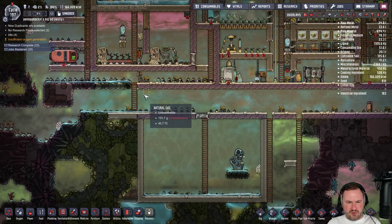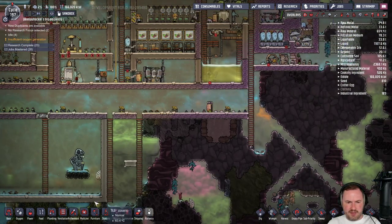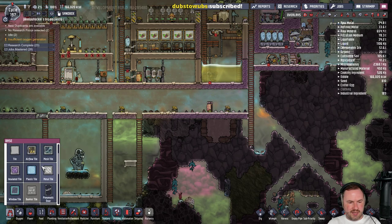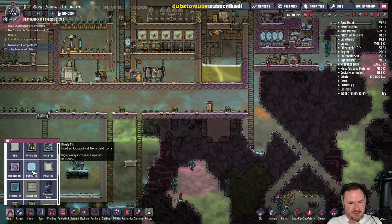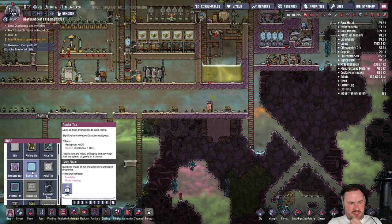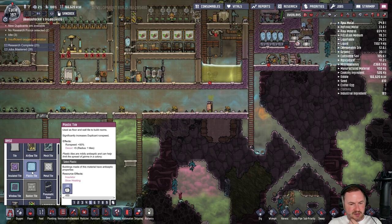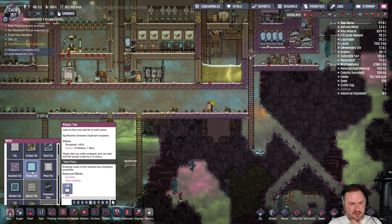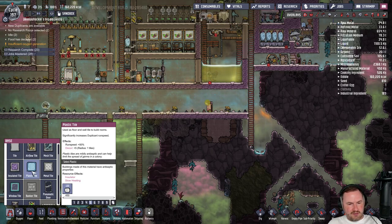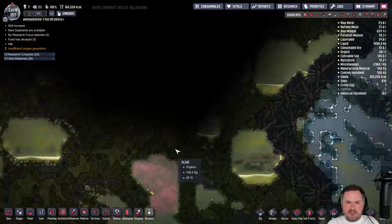Is this all chlorine and polluted oxygen? It's mostly chlorine. We're going to make a huge — plastic of course! We have plastic — plastic tiles significantly increase duplicate run speed and give a decor bonus. Buildings made of this material have antiseptic properties, slow heating, and it's an insulator. Is plastic a good insulator? Let's submit the bioscan — I've never tried it, usually I just deconstruct the doors.